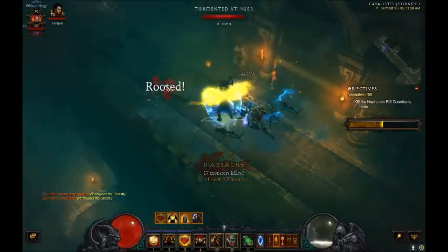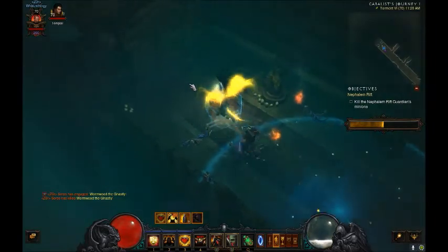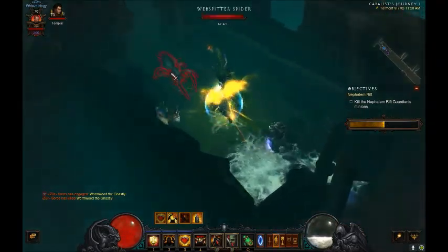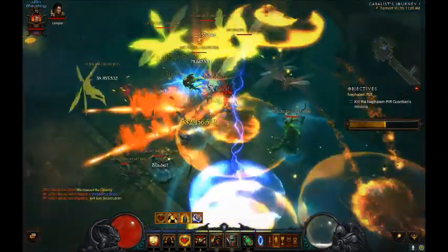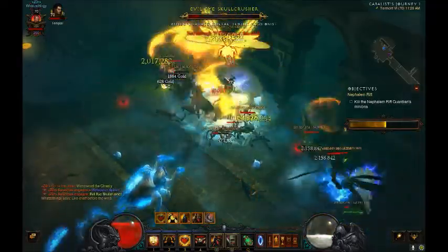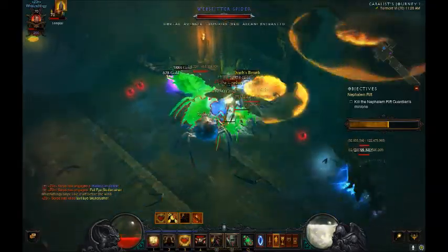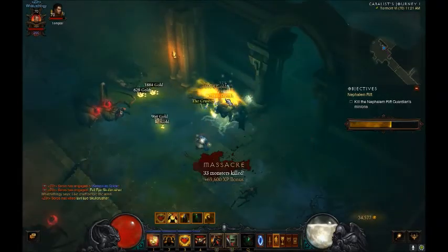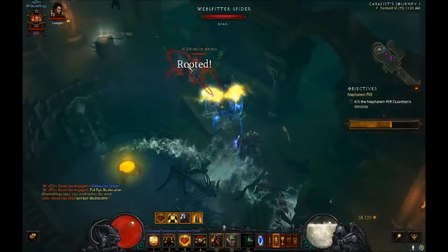If you've been paying attention to the amount of crits there before, they only go up as high as one billion. I can't actually make them go higher than that looking at the gems I've got in my gear. But if instead of having the resistance gems, I just have my normal strength gems in there, then the crits go up to 1.4 billion.